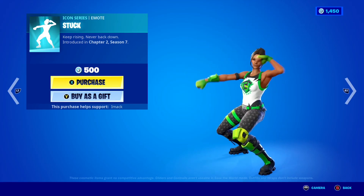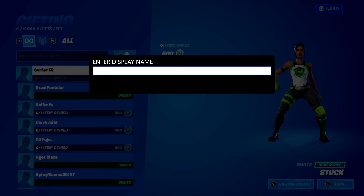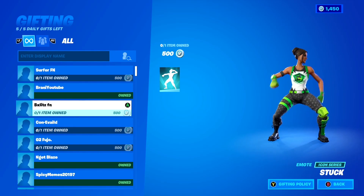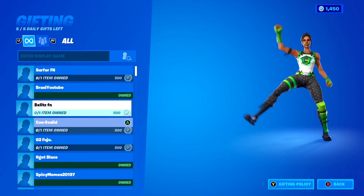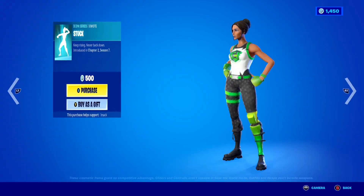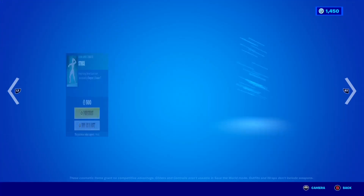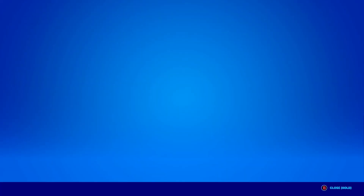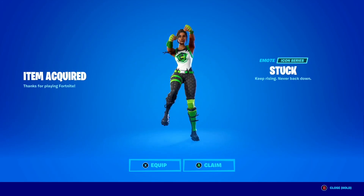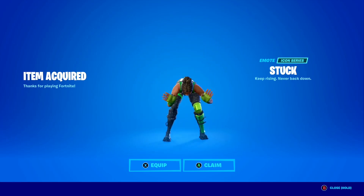The way to get the Stuck emote for completely free here in Fortnite is by me gifting it. I'm going to be gifting a bunch of my subscribers the brand new Stuck emote for completely free. First, I'm going to be buying it with code IMAC in 3, 2, 1 — and boom. I just bought the brand new Stuck emote with code IMAC. Take a look, this is the reward screen for the Stuck emote, how cool is that?